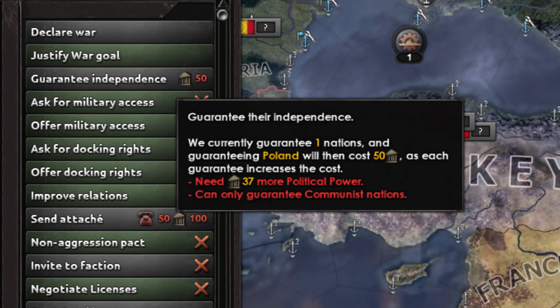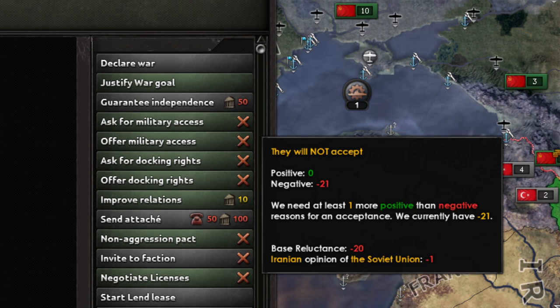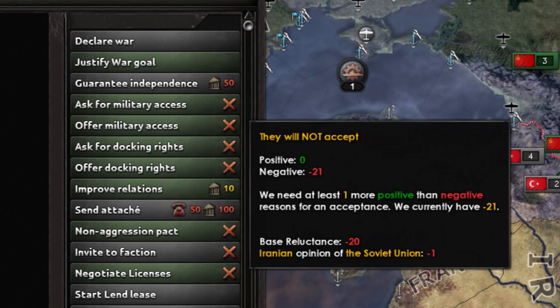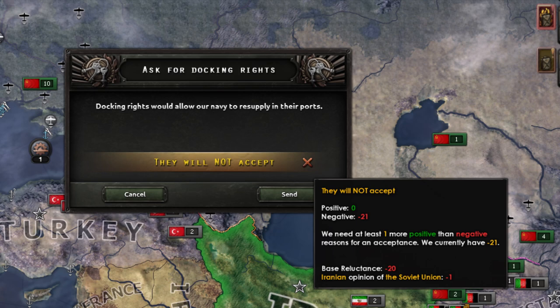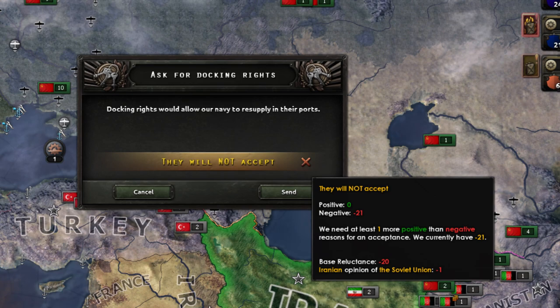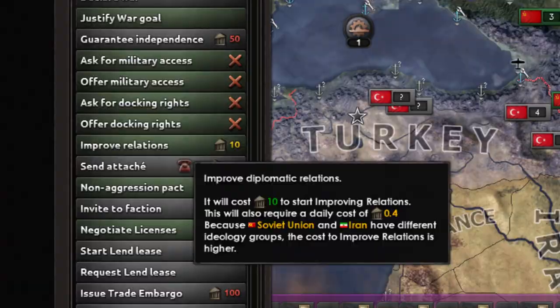Asking for and giving military access is very straightforward. You are able to move troops through another nation's borders if they accept, or another country through yours. This is useful if you plan to go to war together and want troops placed in a friendly nation's borders before a war. Docking rights function in the same way and are potentially even more useful. For example, having docking rights will let the US station their navy in Gibraltar prior to entering a European conflict, so as to strike the Italian fleet as soon as the war begins. All of these are free and cost no political power, so definitely make use of them.